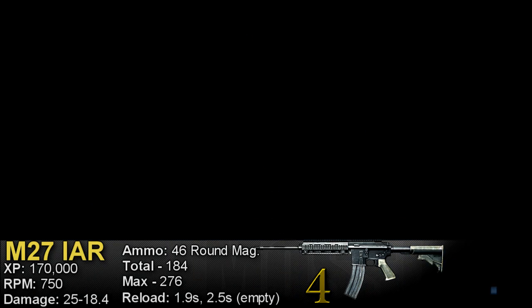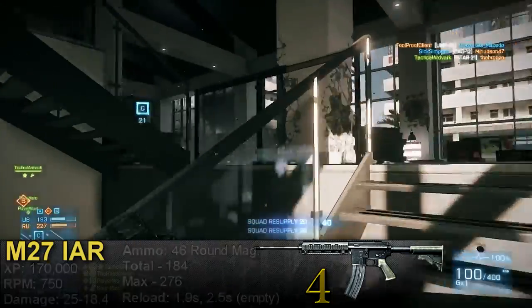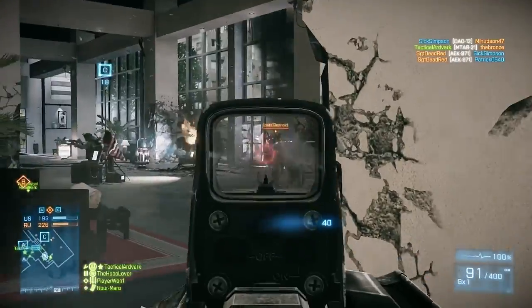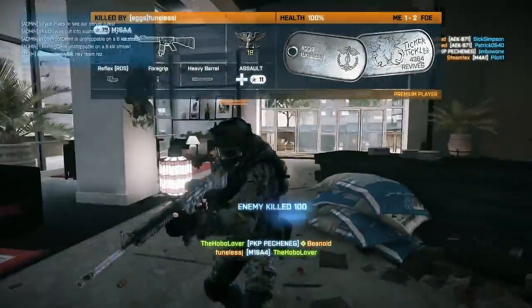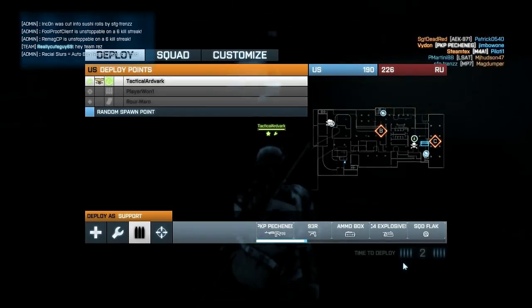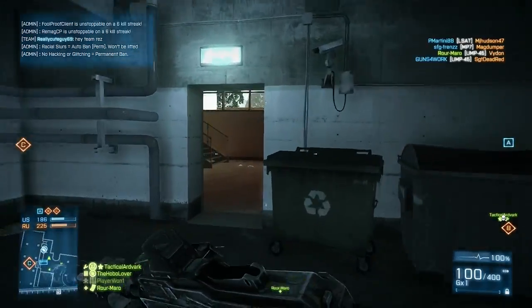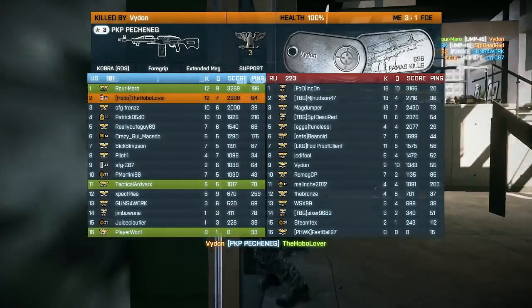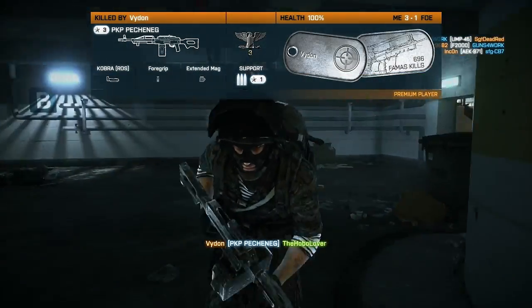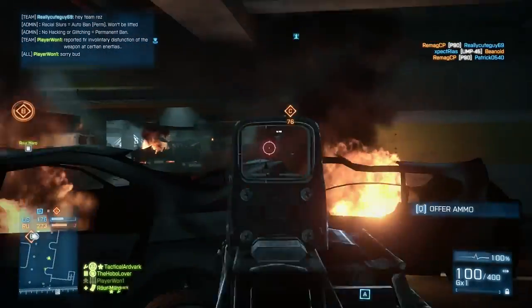The M27 IAR is actually pretty easy to use — you can use it almost exactly like an assault rifle; the M416 comes to mind immediately. It has some recoil up and to the right, but it's only a problem at mid to long range. The high fire rate makes it very capable at close range combat, and it's one of the few LMGs you can get away with hip firing, as it has the lowest hip fire spread of all the LMGs. It's not the best defensive LMG, but it can hold its own with a bipod.